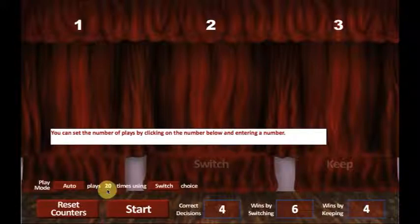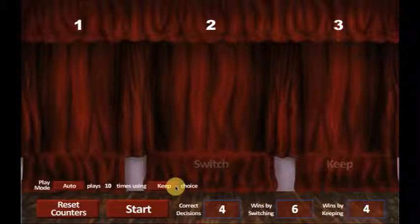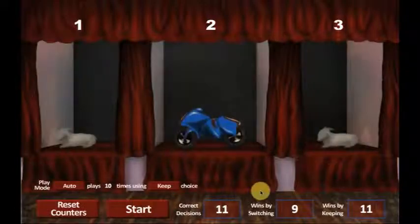If you choose Auto, you can change how many times the trial runs. Note that the default setting is 20 times, but you can change this by clicking on the text field and entering the number of times you would like the trial to run. The number of trials you run must be a one- or two-digit number. You can also choose if the trials should use the Keep choice, the Switch choice, or use a Random choice. You can change this by clicking on the Switch button — it will toggle through Switch, Keep, or Random. After you have made your choices on how to run the trial, click the Start button. Once the trial is finished, note how many correct decisions were made, how many games would have been won by switching, and how many games would have been won by keeping.